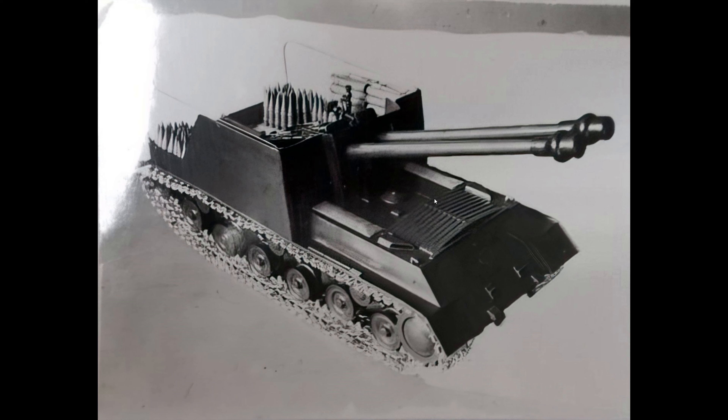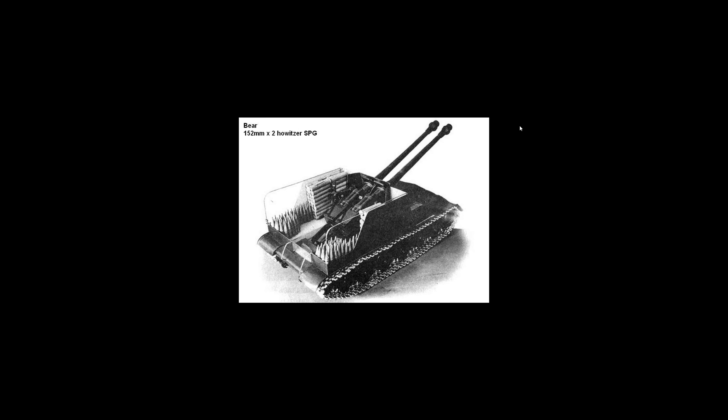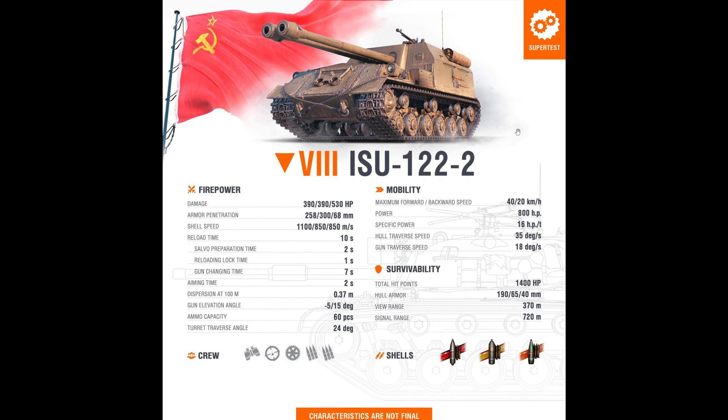Historically, there actually is a model of an open top rear mounted ISU with twin barrels. I dug up a picture from one of the Russian forums where they were discussing interesting historical photos — they called it 'the Bear.' It's a 152 times 2, not a 122 — a howitzer SPG. I presume that's the BL-10, the original gun on the ISU 152. Double shot 750 alpha damage means basically 1500 damage per salvo — you'd wipe out any tier 8 with one shot. That would be scary and way too broken.